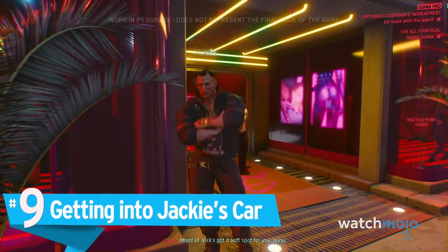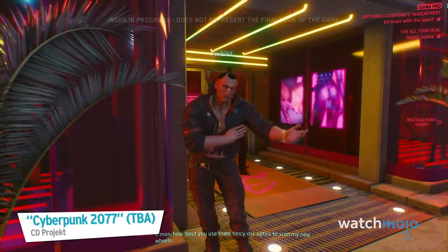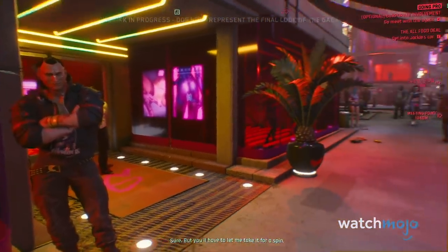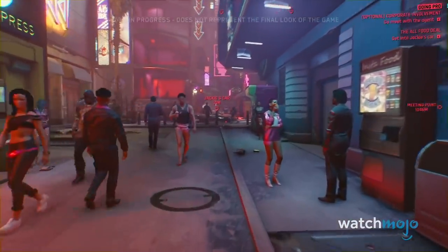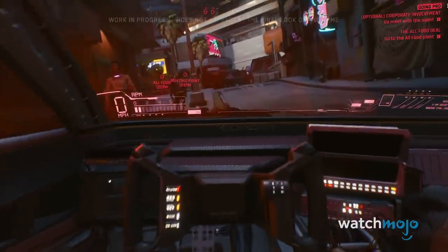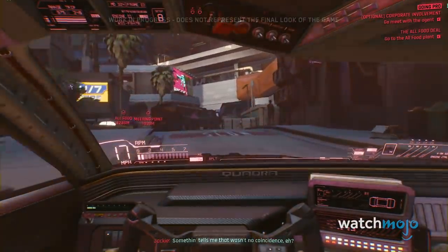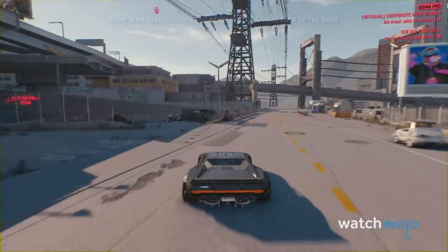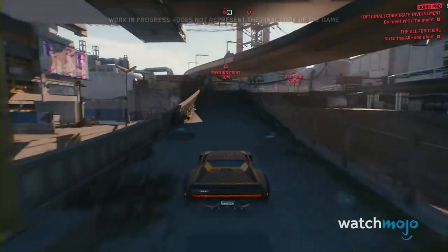Number 9: Getting Into Jackie's Car. Jackie suggests that V use her fancy new eyeball — more on that later — to get a look at his souped-up sports car. Unlike in The Witcher 3, where you're confined to only ride around on Roach, and many other RPGs which don't even feature vehicles, the demo narrator tells us that Cyberpunk will offer a wide variety of cars and bikes to use.